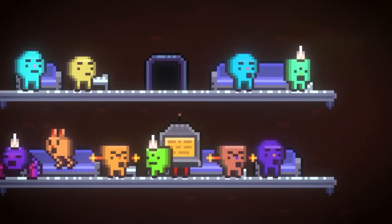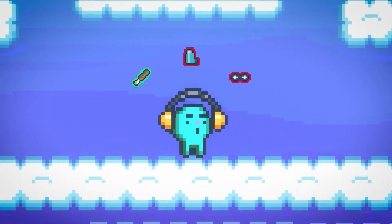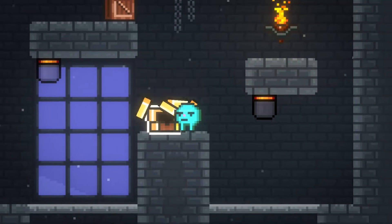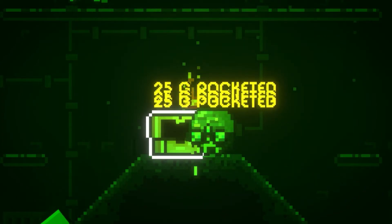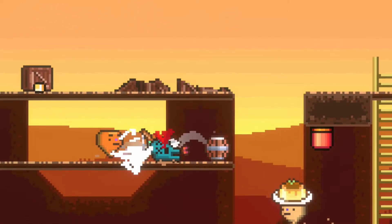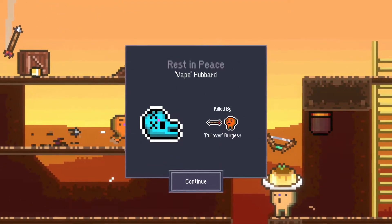Your new voluntary employees each have unique quirks. Like Vape Hubbard here — he's great with melee weapons, but has asthma, is a kleptomaniac, and will keep any gold he finds to himself. Be careful though: if you lose your employee out in the field, they're gone forever, and you'll need to find someone to replace them.